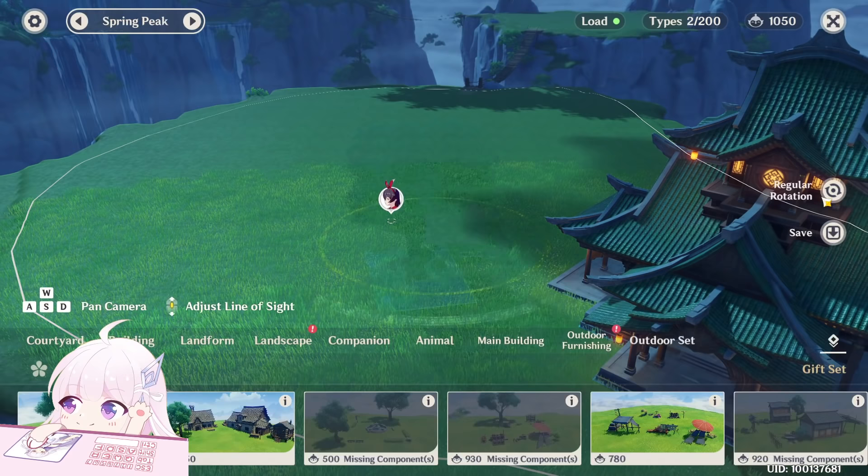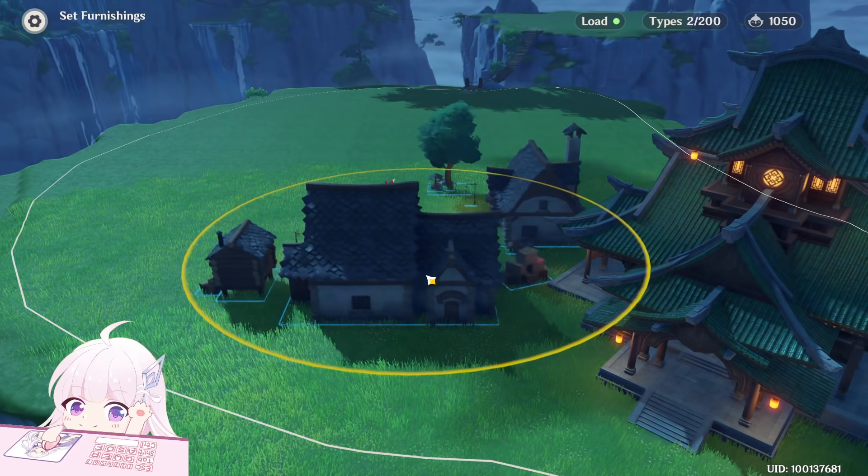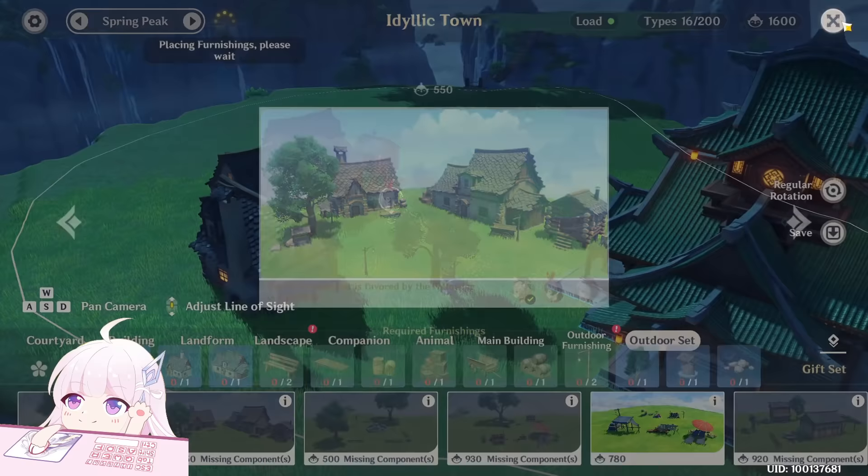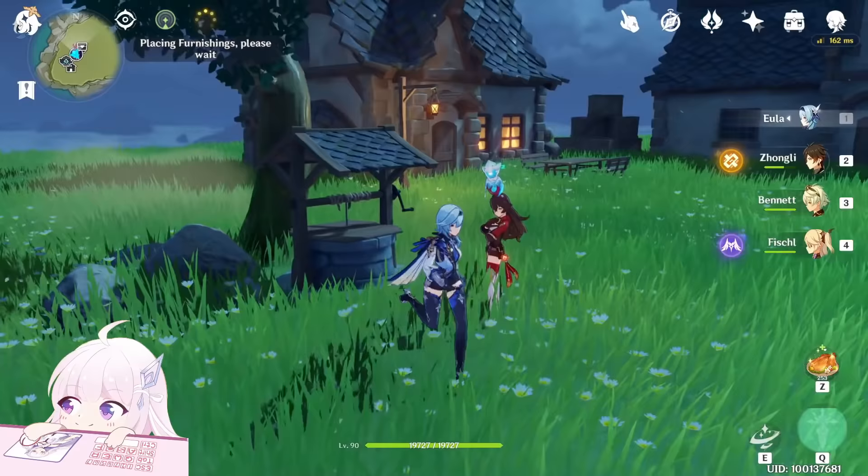Now let me show you. Retreat this one, select set, take. And let's deploy this one this time. Amber is near to it, right? And you can see — Amber is one of the favorite characters favored by this set. Now let's save.